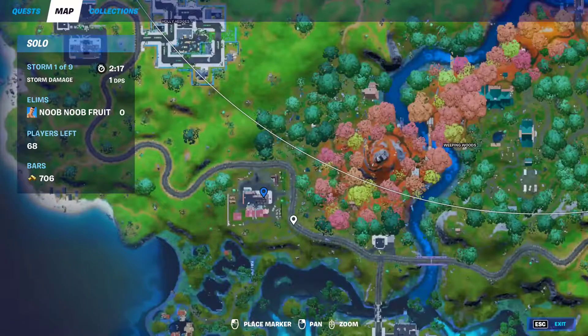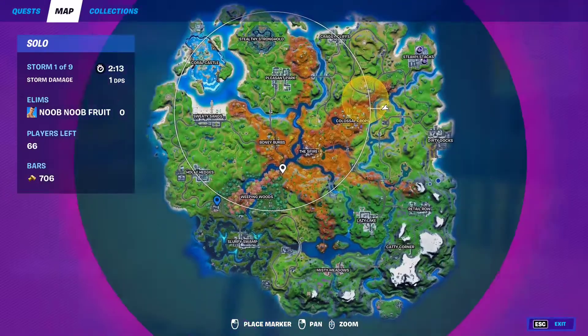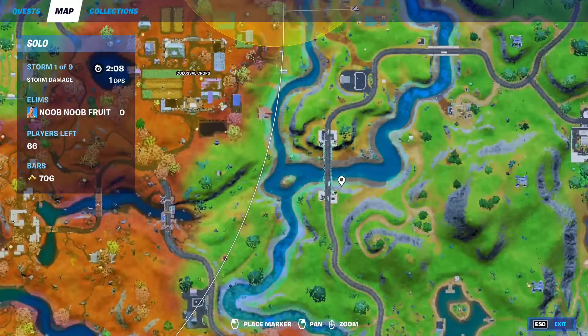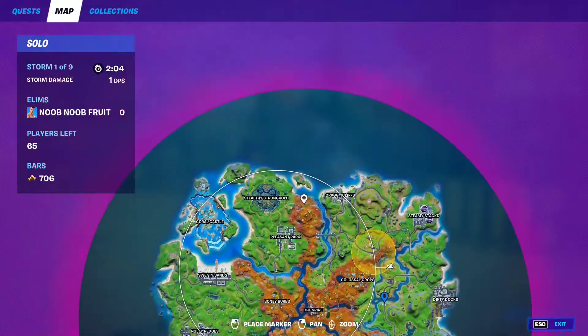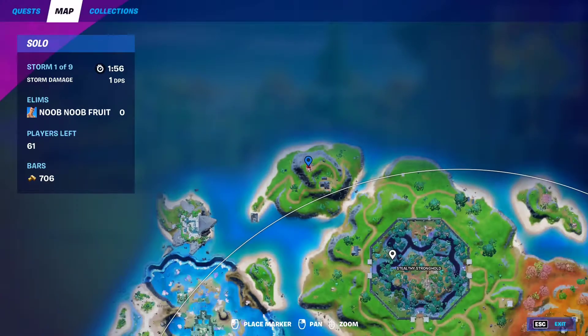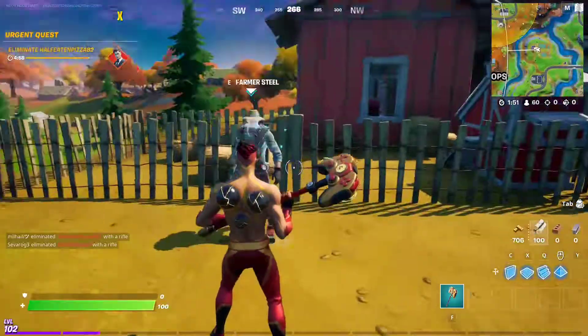You can start a bounty from the Duerberger NPC right here — you can also buy the exotic dual pistols from him. You can also start bounties from some bridges. I think this bridge has a bounty board. There's also a bounty board underneath this light tower right here.